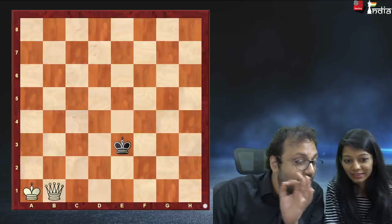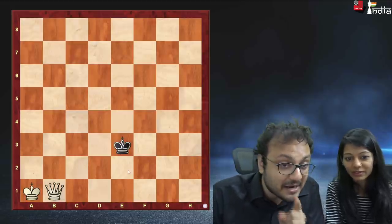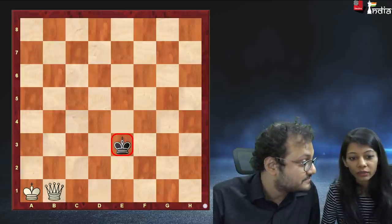But Amruta, do you know how a knight moves? Yes, of course. There's no knight on the board, but the queen moves at a distance of a knight from the black king. I didn't know that — can you show me? Yes.